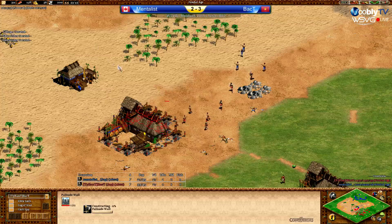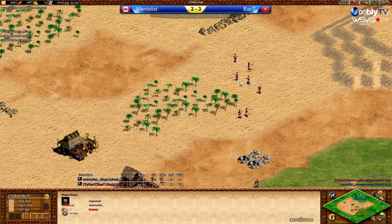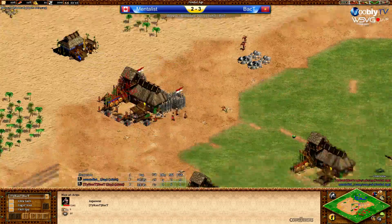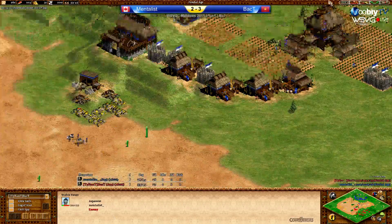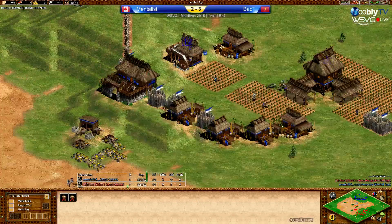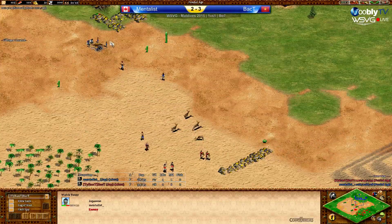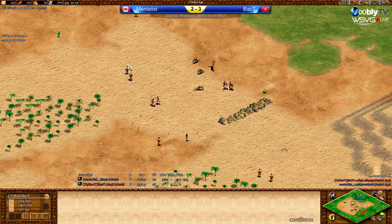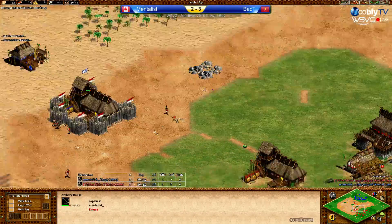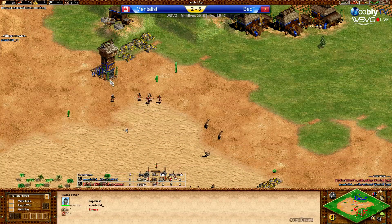He's going to wall in the archery range. He's going to kill at least one of these vills, possibly two. Now Mentalist has zero military buildings versus Back T's two archery ranges. Back T can counter-forward him — he can build towers on the gold, he can vil-bash down the tower. If he just sits under the tower with some vills and archers he can vil-bash it. So he's walled in the archery range. He's going forward himself — he knows he's got this advantage.